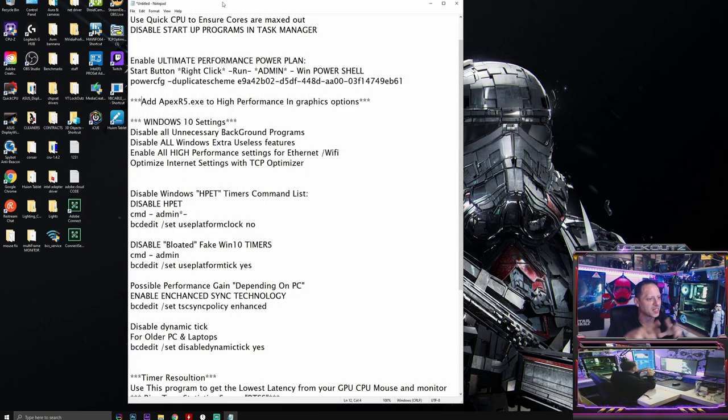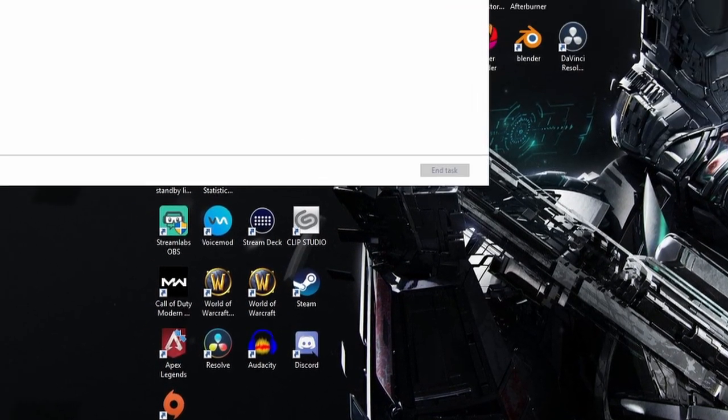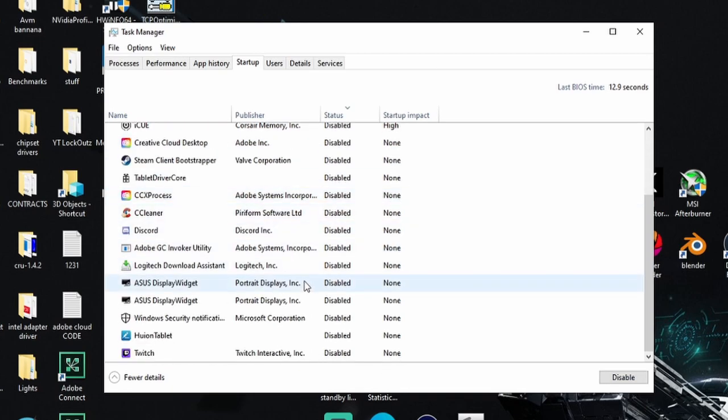By default, Windows 10 comes bloated with everything turned on that tracks you and minimizes your gaming experience. Now we're going to turn off everything you don't need. Go to your taskbar, right-click, open Task Manager, click the Startup tab. Anything in here that is an unnecessary program that starts when you reboot - disable it. Having too many startup programs loads them in the background during boot, hindering the startup process.